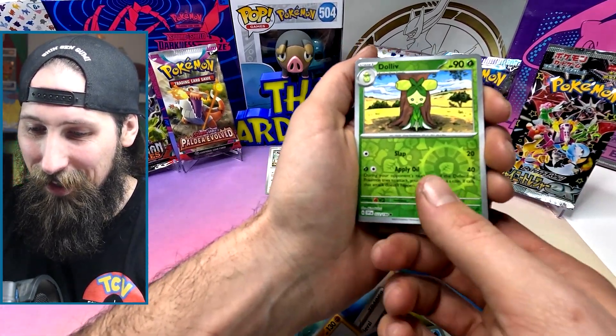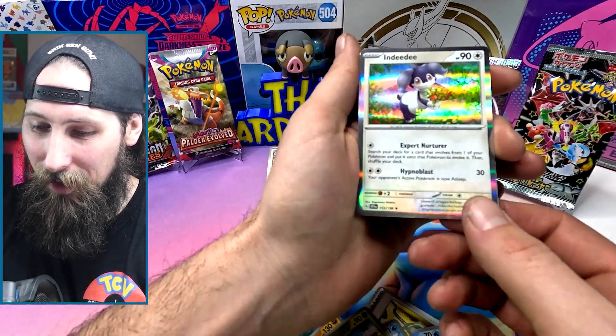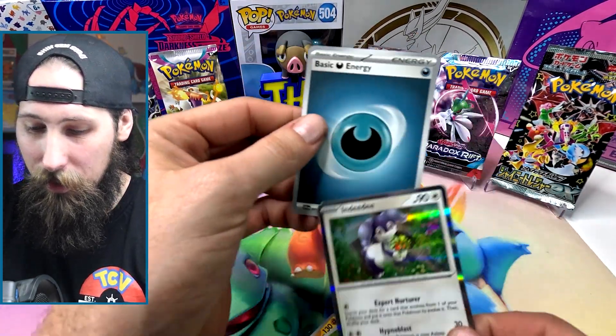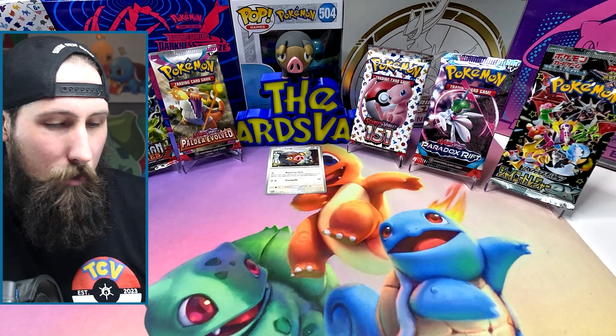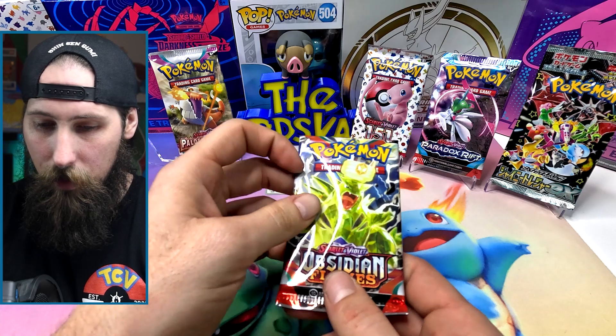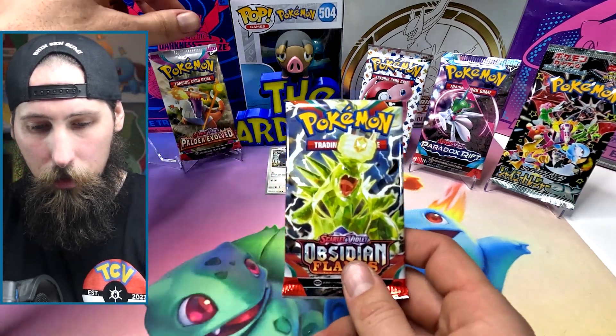We got a reverse Floatzel, a reverse Dolliv, and a foil Indeedee — oopsie daisy on that one, wasn't even that good of a pack, so it's okay if we ruined it. Next up is Obsidian Flames.